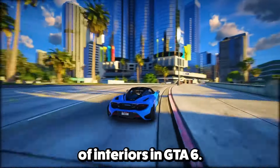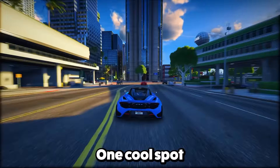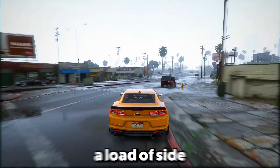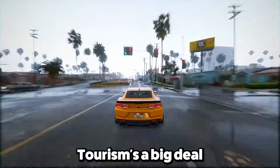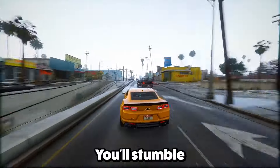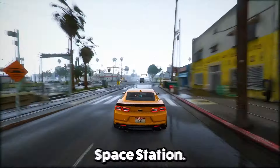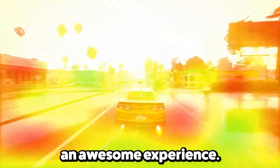Feature 17: There's a bunch of interiors waiting to be discovered. One cool spot making a comeback is Escobar International Airport, giving us those Vice City vibes. Exploring the airport could unlock a load of side missions. Feature 18: Tourism is a big deal in GTA 6. You'll stumble upon a clever take on a famous theme park, kind of like Disney World, and there's even the International Space Station. Rockstar's really going all out to make GTA 6 an awesome experience.